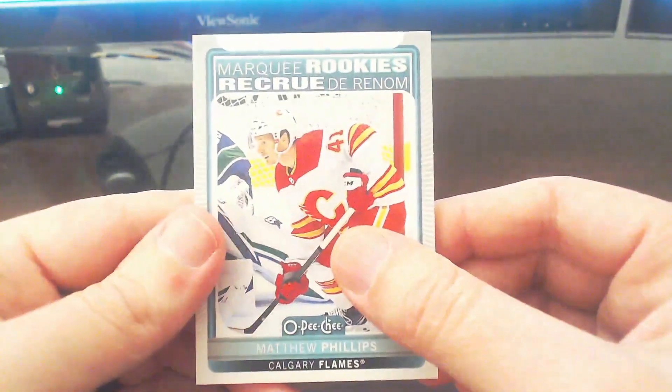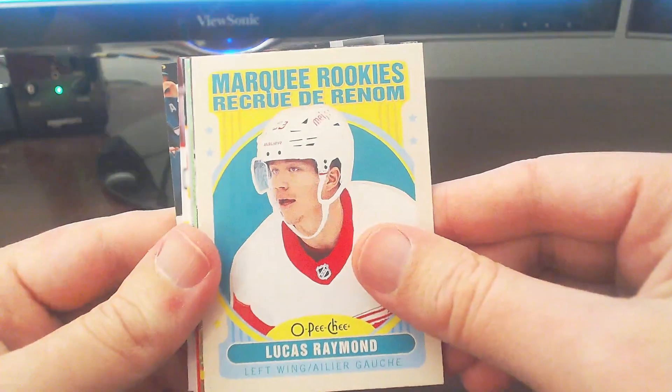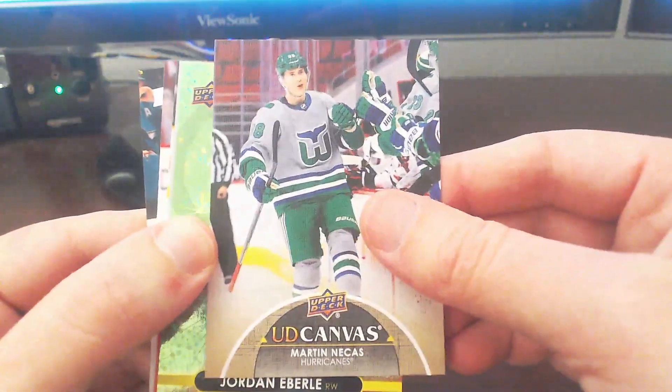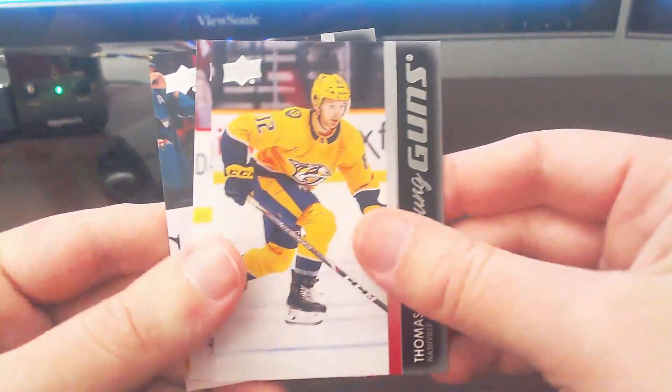It was nice to get the Moritz Seider Superstar Honor Roll insert and the Lucas Raymond peachy throwback card, but the Young Guns were kind of meh overall. To summarize the inserts: Marquis Rookies of Matthew Phillips, Green Dazzler of Eric Carlson, Marquis Rookies peachy throwback of Lucas Raymond, UD Canvas of Martin Nekas, Green Dazzler of Jordan Eberle, and the Superstar Honor Roll of Moritz Seider.